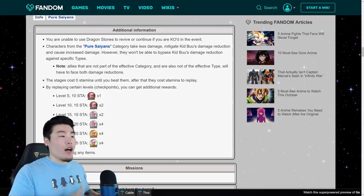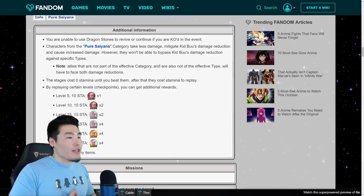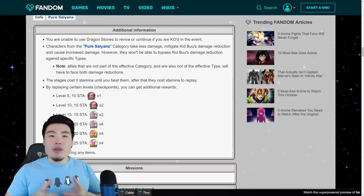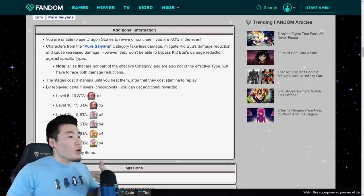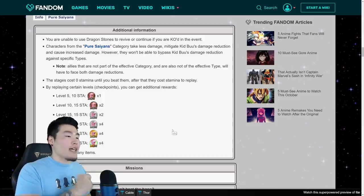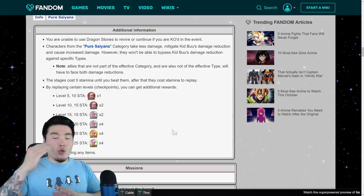This is only available on JP first, but by the time it comes to Global, we'll have SSB Vegeta as well as the Pure Saiyans category, so no worries for Global players. However, they won't be able to bypass Kid Buu's damage reduction against specific types. If you're bringing a Pure Saiyans unit that's also INT — which is weak against Physical — it won't deal full damage. Allies that are not part of the effective category and also not of the effective type will face both damage reductions, meaning drastically reduced damage.